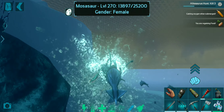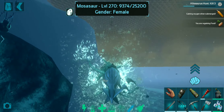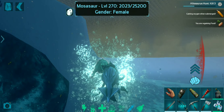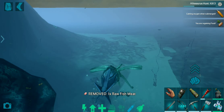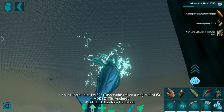The Tusos have a really fast attack and deal massive damage compared to most other creatures in the ocean. Probably the strongest creature — I would say even stronger than alpha Mosasaur. I'm going to level this guy up after this video and get him to 100k health.